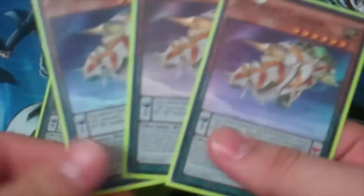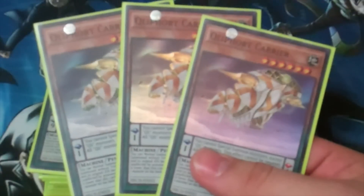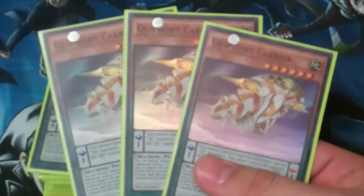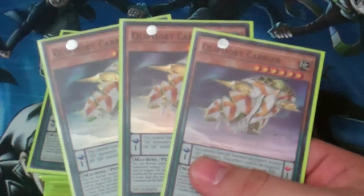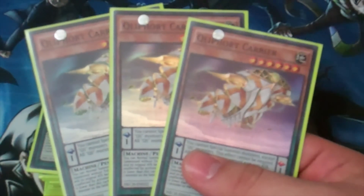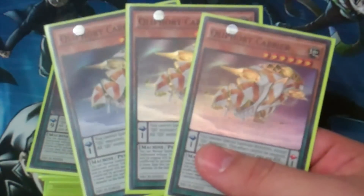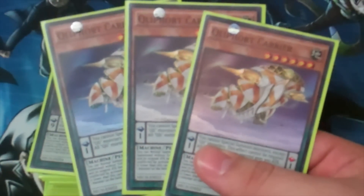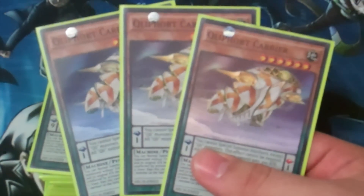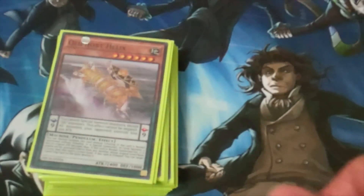Next up, three copies of Clifffort Carrier. Everybody should know by now that this is the card that returns monsters to the hand whenever it's attributed. The new one, Stealth, basically does the same thing as Carrier, except your opponent can't activate or chain in response to Stealth's effect, which I think is really good. This deck is definitely going to go under some editing once I get the support from Secrets of Eternity, and hopefully it won't be that expensive.